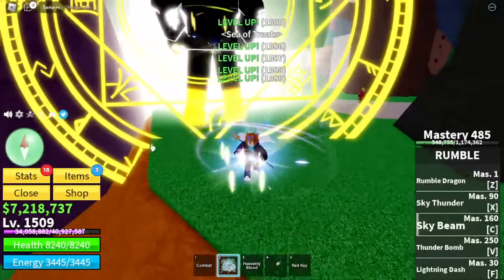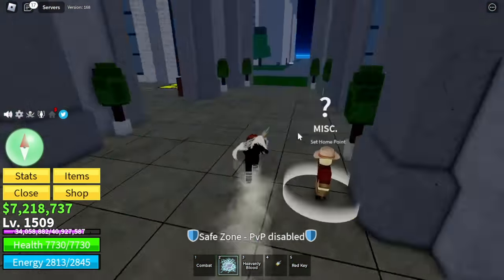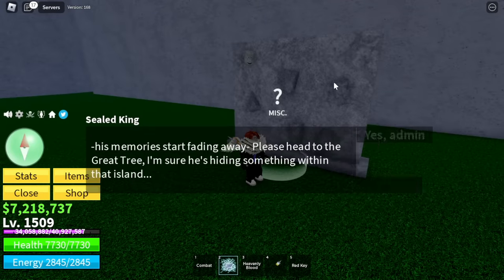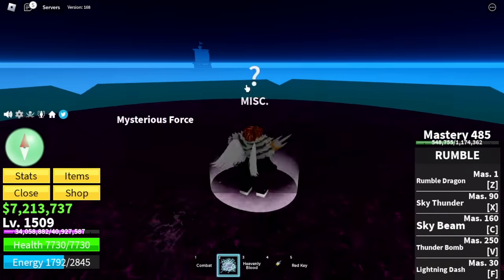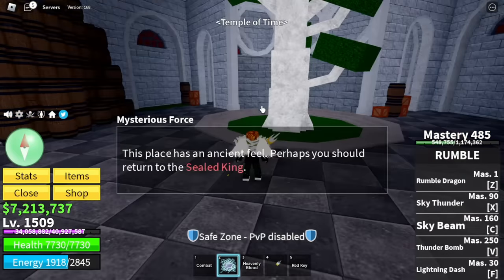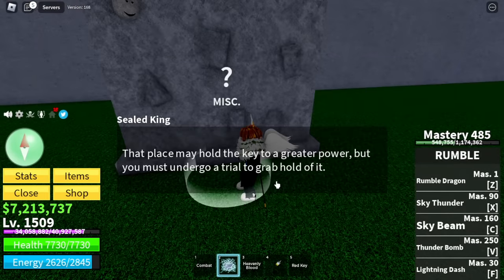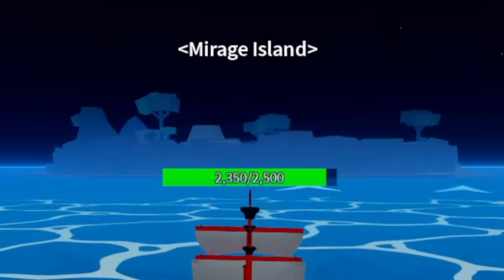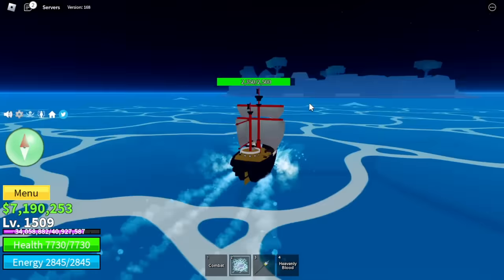Head to the Sea Castle and talk to the Sealed King. He will ask you to go to the Great Tree. On top of the Great Tree there is an entrance to the Temple of Time. Go back to Sea Castle and he will be talking about unlocking your powers on a full moon. Here is the hardest part of the quest — the full moon. You need to locate the Mirage Island again on a full moon. That's really hard.